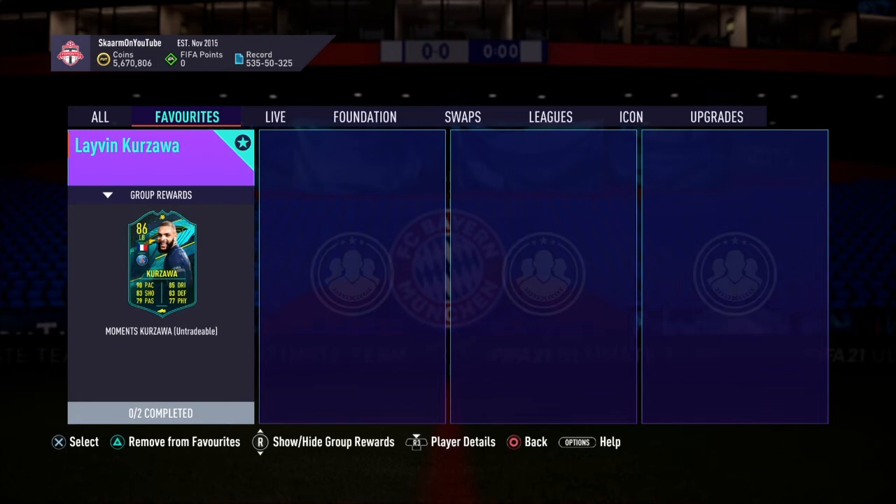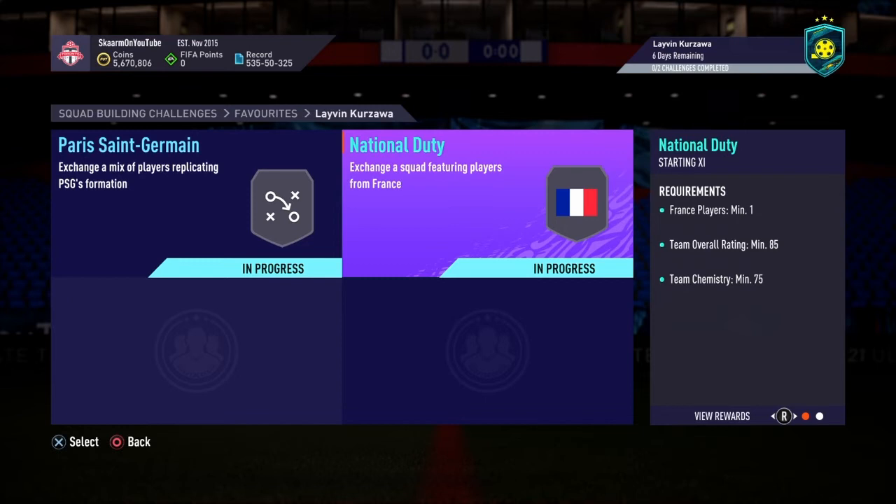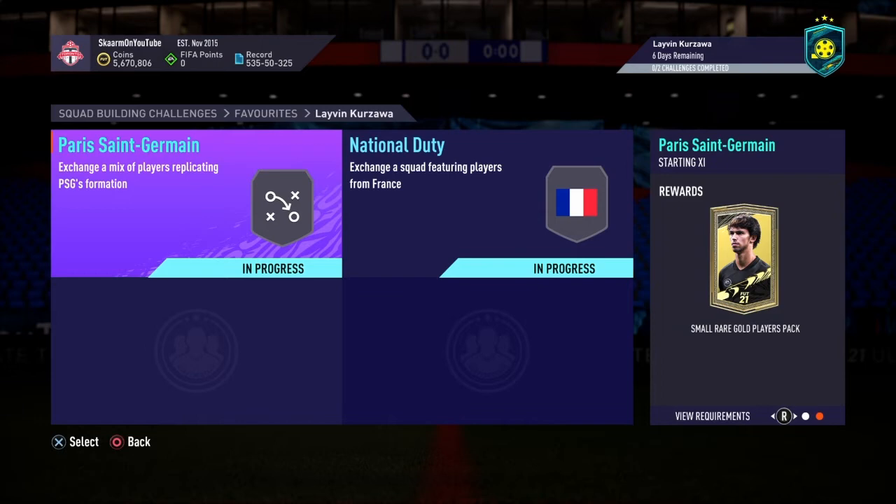Now to move on to the SBC itself: the PSG section costs 24,000 coins to complete, and the National Duty section costs 130,000 coins to complete. You do get yourself two packs in return — both packs are pretty decent but nothing too special.